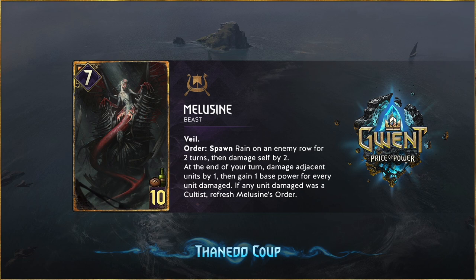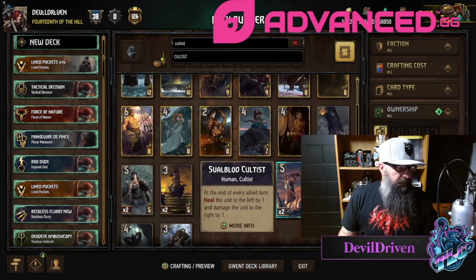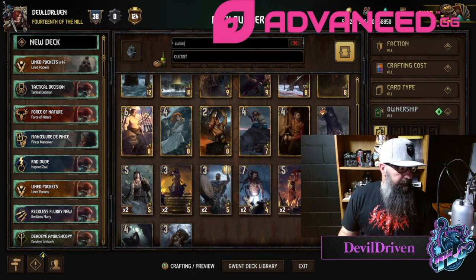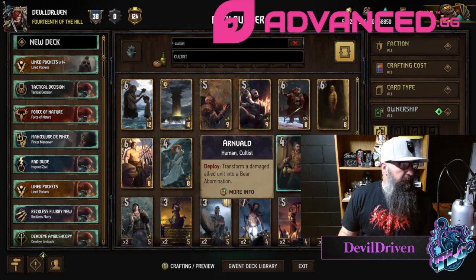If any unit damaged was a Cultist, refresh Melusine's Order. So you want to get a Cultist pocket on this one — that seems doable. I mean, I guess you would play the Svalblood Priest and the Svalblood Cultist. At the end of every turn, heal the unit to the left, so you get this pocket going. Maybe the Svalblood Cultist gets a provision buff to like six, and you put it in between — it seems pretty doable. The healing abilities are going to be kind of key.